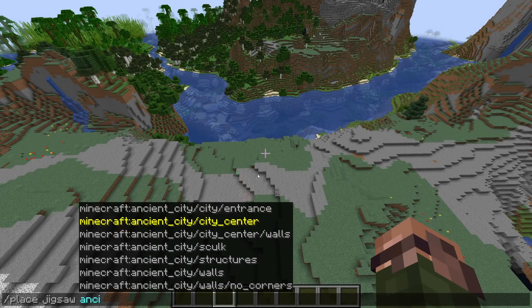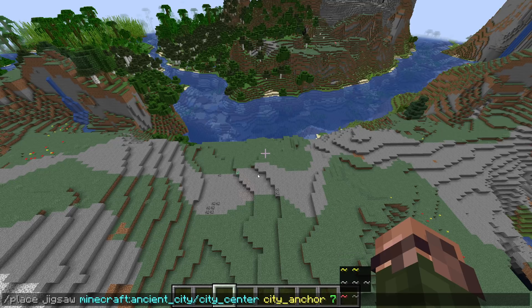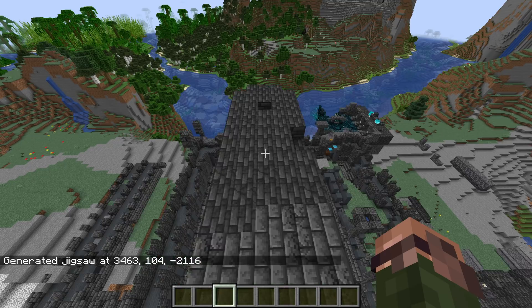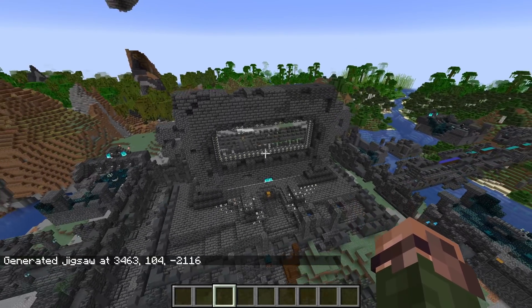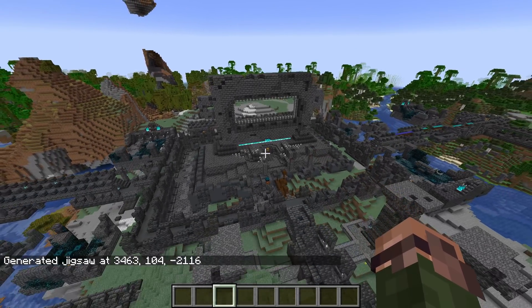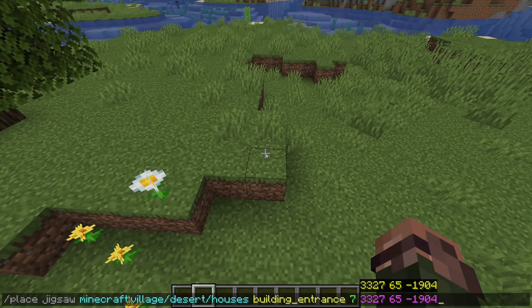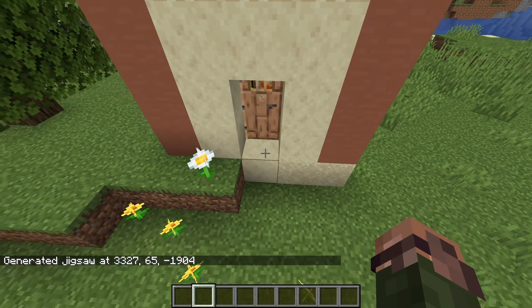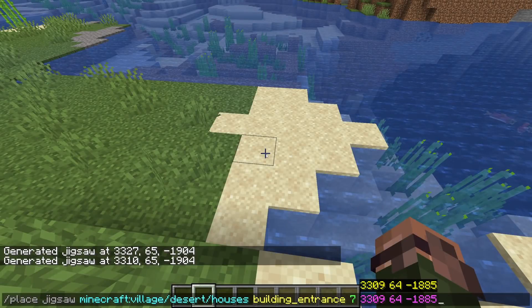PlaceJigsaw does the same thing as hitting the generate button inside the user interface of a jigsaw block. It generates a jigsaw structure starting in a certain template pool at a given jigsaw anchor, then does a given number of levels of expansion from there. This means you can generate entire jigsaw structures with this, like the ancient cities here, but also you can start at any level of a jigsaw structure and just generate that — for instance, we can generate a single village house here.